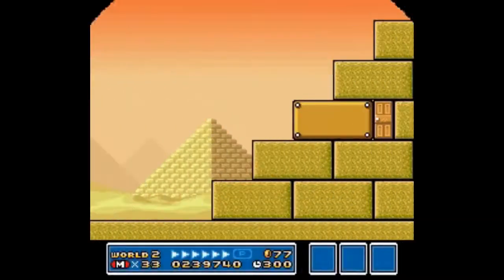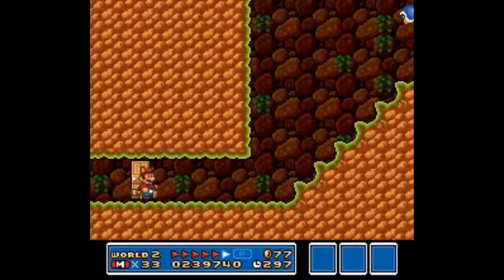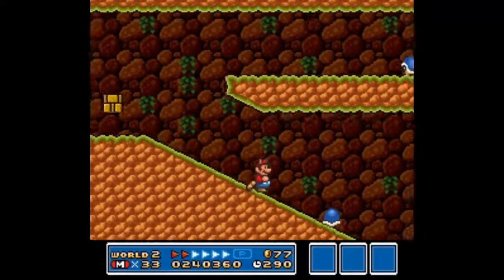We've got a pyramid over here. This pyramid has buzzy beetles that actually cling to the walls, and they'll drop at you like kamikaze pilots, I suppose.